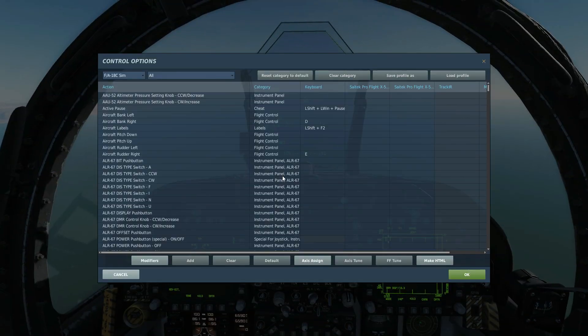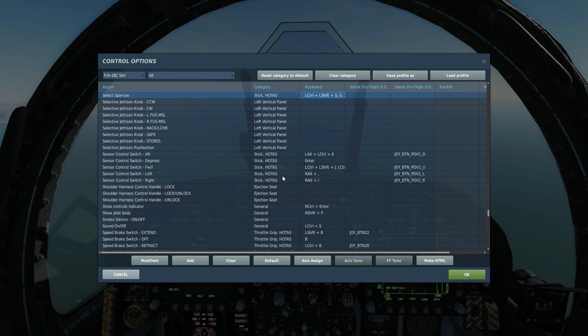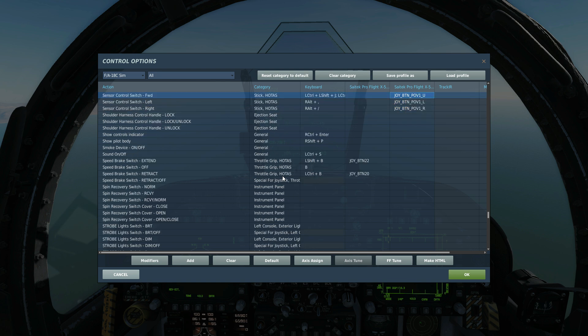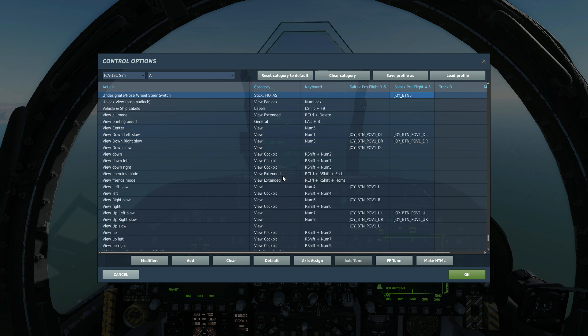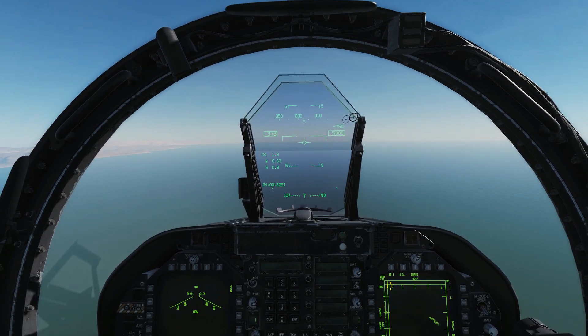Our controls for today: to fire the missile, press and hold gun trigger second detent; to select the missile, select Sparrow; to acquire a radar BVR track, throttle designate to depress and the TDC keys up, down, left and right if needed; then select switch forward if we need to get an ACM mode to gain a lock; and undesignate if we want to undesignate a lock.